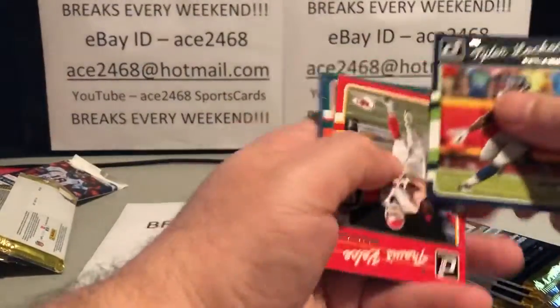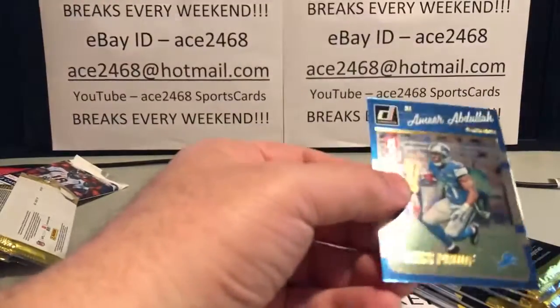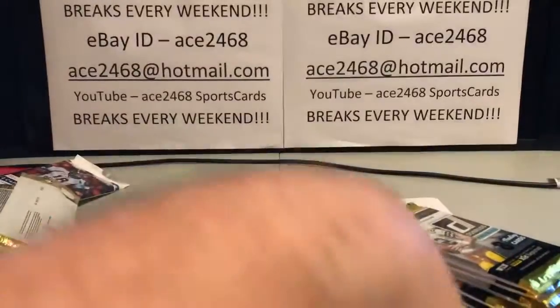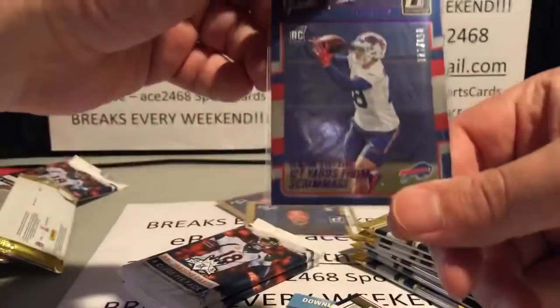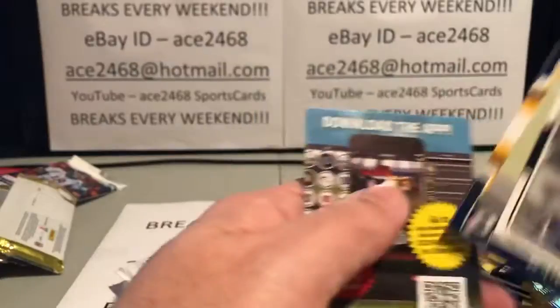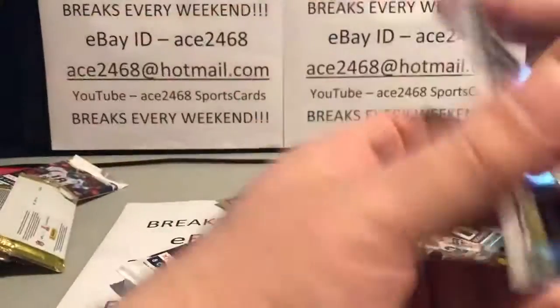Final box of the break. It looks like there are some cards backwards in the pack. A real nice gold press proof — numbered to 50, 43 of 50. Then we have Glenn Gronkowski — back to back numbered cards! This one is one of the stat lines, numbered to the stat: 121 yards from scrimmage, so numbered to 121 — 59 out of 121. Back to back insert hits, real nice. Very rare to see that — especially two serial numbered cards in one pack.